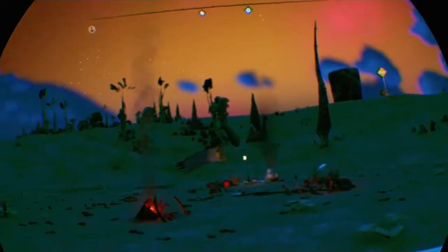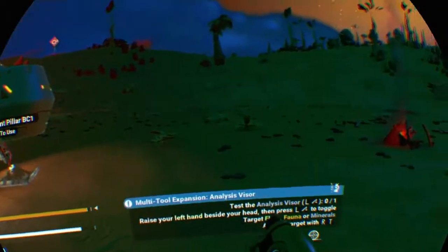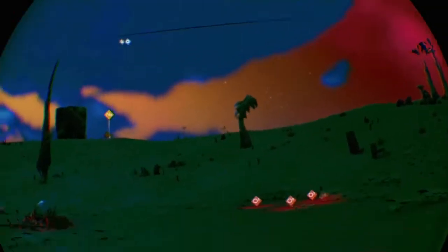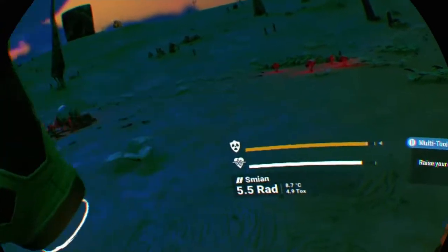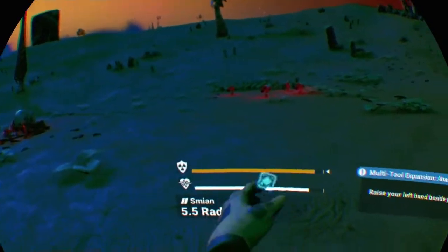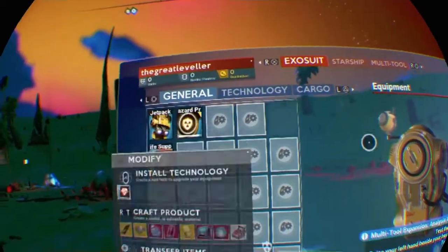We're getting a little bit more used to the controls now. We've got that little scanner working, so we can find our ship in case I lose it again. I love the way that the VR actually responds to putting the thing up to my head, to touching. I wish it was a little bit more responsive, but it's still a fantastic system. This is the trickiest thing — trying to figure out how this all works, but we're getting there.